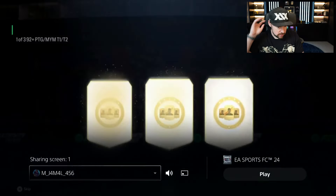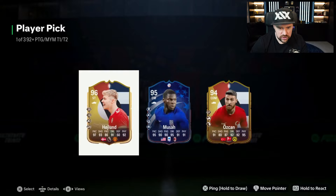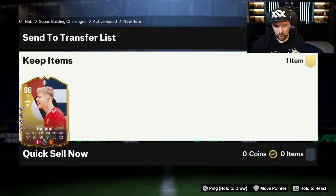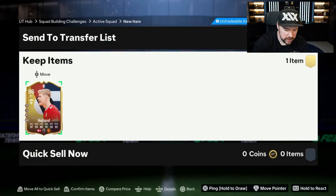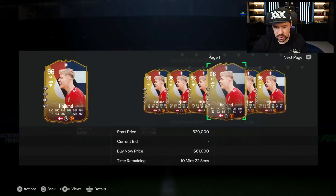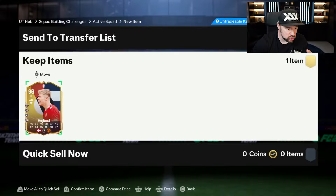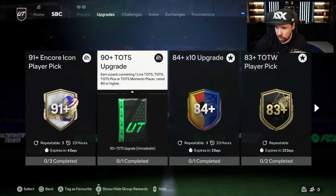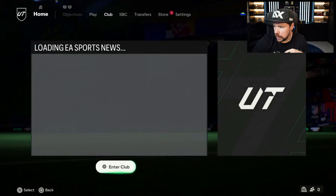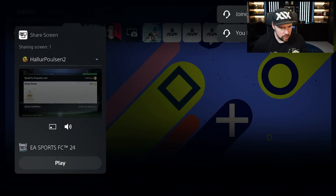Oh, there are two good options there — he just went with Haaland. I think Moussa... Moussa's 172K. He looks like a sick card, that Moussa. But Haaland — how mad is that? He looks great, don't get me wrong. 4-playstyle pluses, 5-star, 5-star. But he is only 600,000 coins.